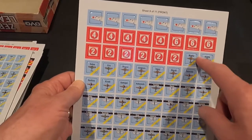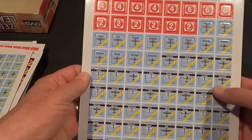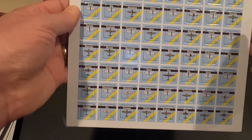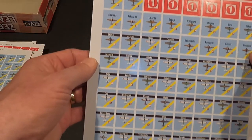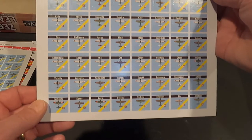Sheet nine has the damage, minor damage, stress for the pilots, and now we start to get into different kinds of planes - some of our bombers. Really great looking counters. Sheet ten of eleven.